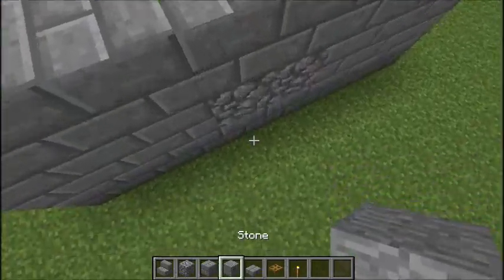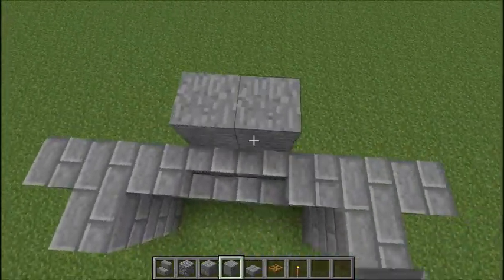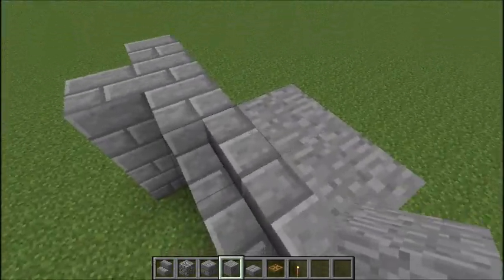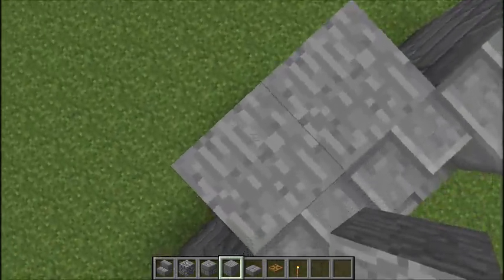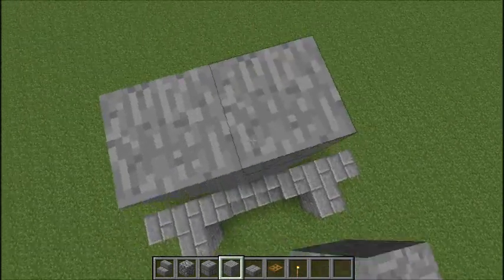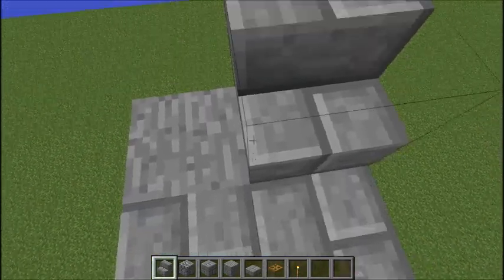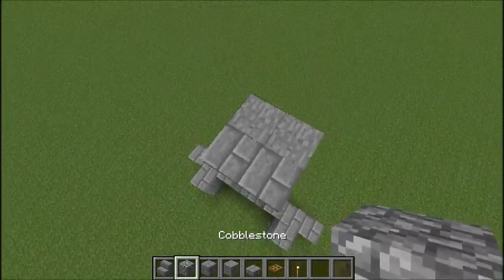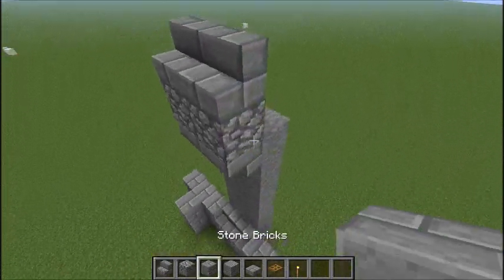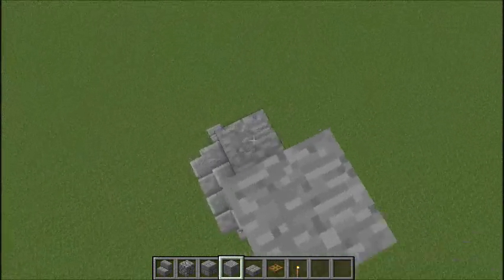Behind this there's two wide stone, and to go up to the next layer, starting flush with the stair block, you go up six blocks, then place another upside-down stair. On top of those stairs place two more cobblestone and two more stairs on top of that, and then it would just go up another six blocks.